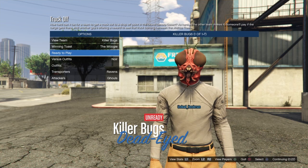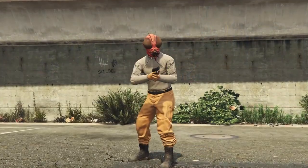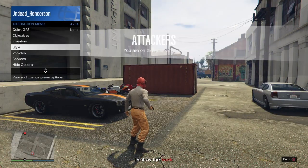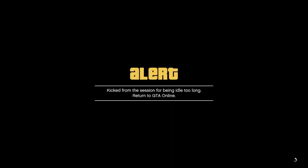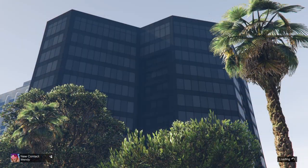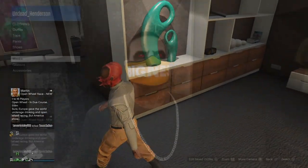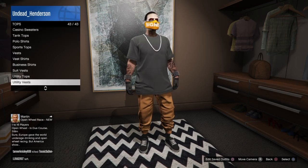Now after you've saved those joggers, you can go back into the mission and get the other colored joggers, whether it be the orange or the purple, and go through the same glitch to get those joggers as well. Now after roughly 10 minutes, depending on how long it takes you to get into a mission with the themed outfits, you'll have both joggers saved and you can change them however you want.